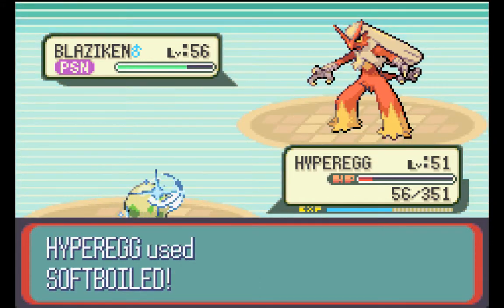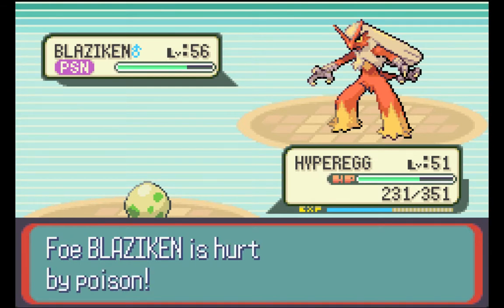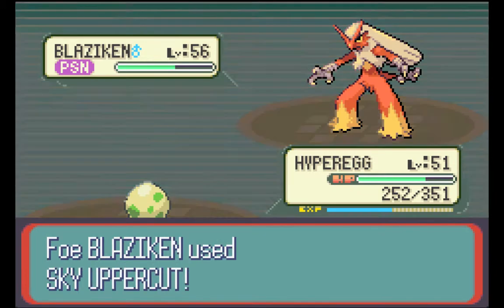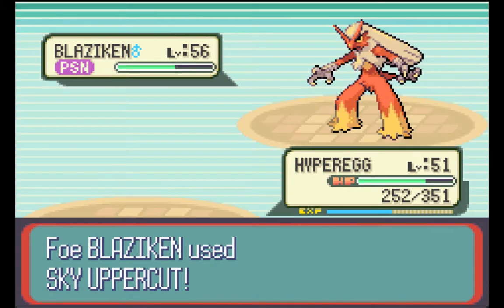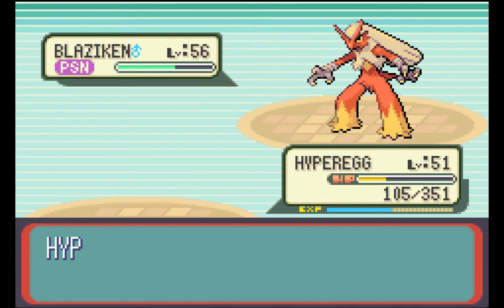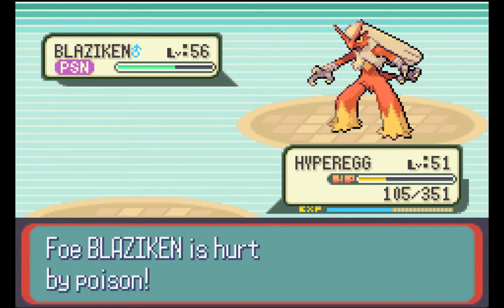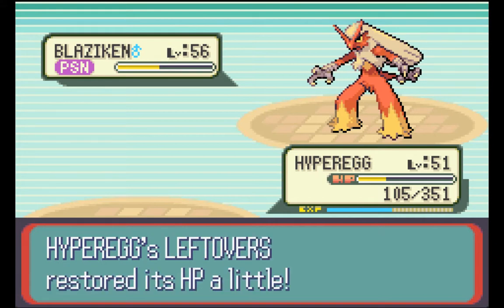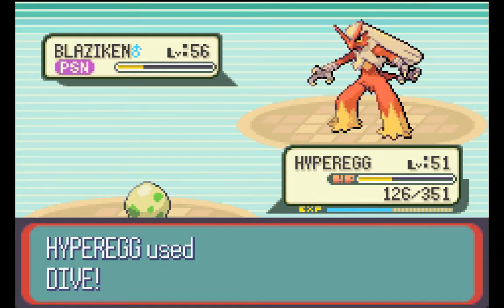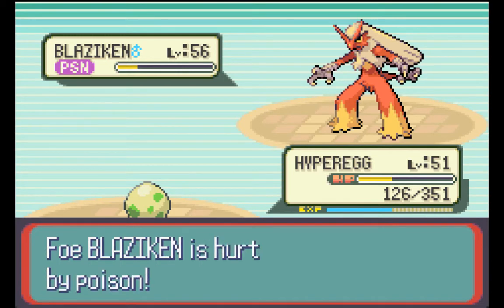Soft Boiled — I don't remember how much HP it does but I think it's more than 100. Oh yeah, definitely — it's almost 200. Soft Boiled is a good move, especially on Chansey or Blissey. Well let's Dive. That should be okay — do about 150 damage. Dive under the water. I think our Leftovers will heal us a little bit. Let's see how much that does. A Dive and Toxic might actually take it out — depends on how much this Dive does. Oh this is going to be close. Alright, good deal.